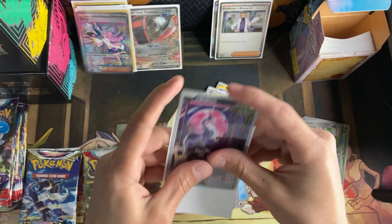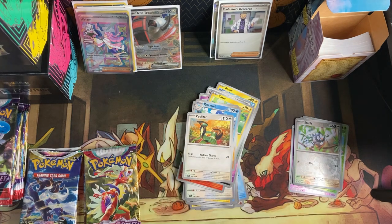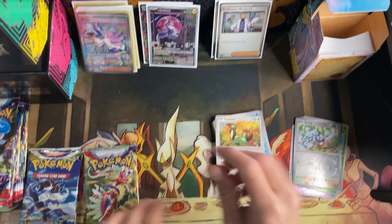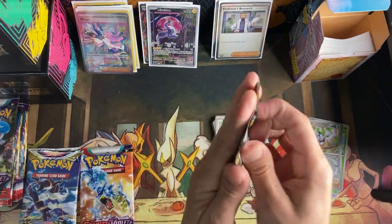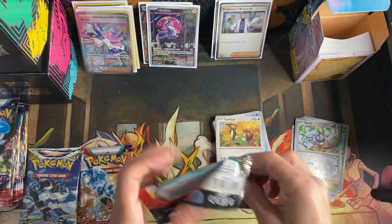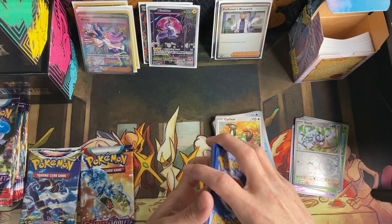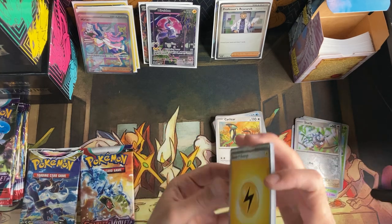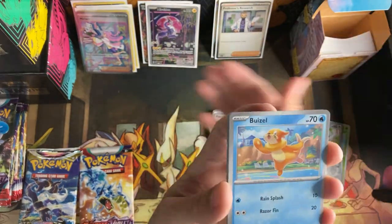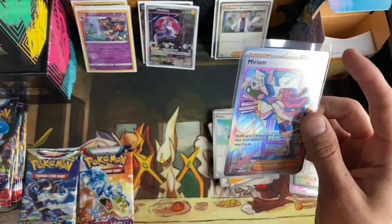There's fuzz in the sleeve and I can't handle it — that drives me nuts. If you're the same as me and a little bit of fuzz drives you crazy, comment down below. Sorry to hold up the video, guys — I cannot believe we pulled the Miriam. That's the card I wanted the most. This is only my second Scarlet and Violet opening and that card was a couple hundred dollars when it first came out, but it's down to 70 or 80 bucks now.